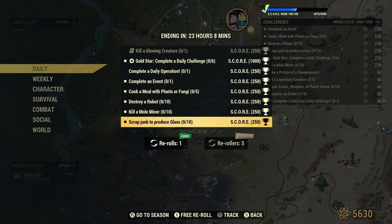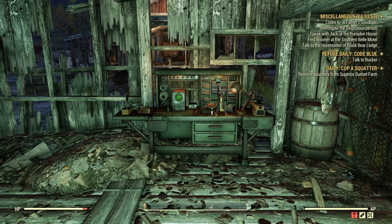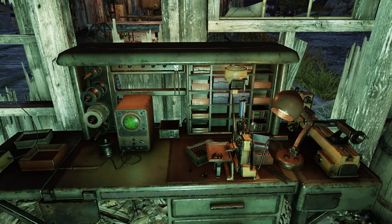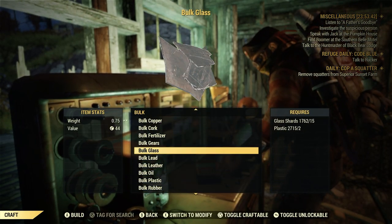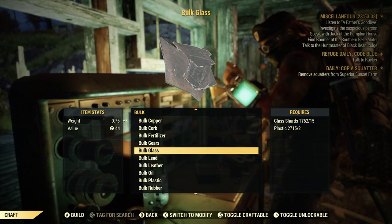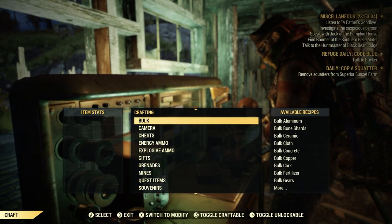Lucky for us, we can bulk glass at the Tinker's workbench and then scrap it to complete this daily — hands down the fastest, quickest, easiest way. All you need is the Tinker's workbench. You go to Craft, down to Bulk, down to Bulk Glass right there. All you need is glass shards and plastic in your stash or scrap box for this to work. Hands down the quickest easiest way — I already have a video on this.